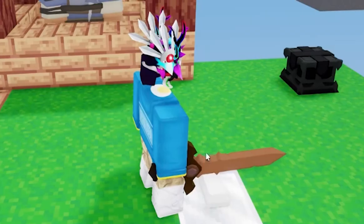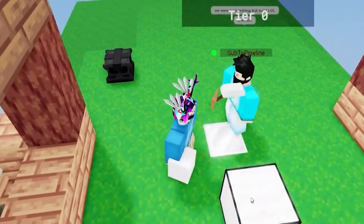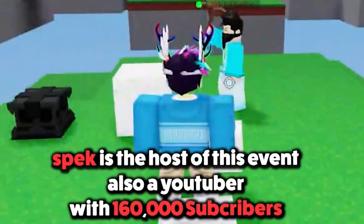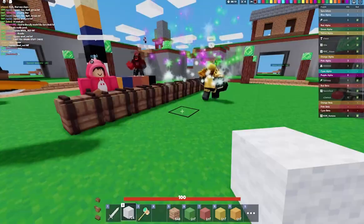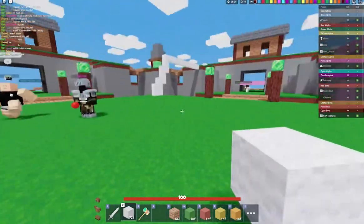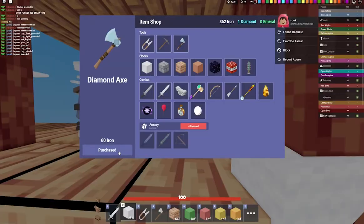The match has started! We're doing build battle — currency theme. What are we gonna build? We should build Spec! Build his character in 3D, like a Minecraft character but make him him. What would be really cool is if we could model him waving, with a sword. Yeah, we should build it!